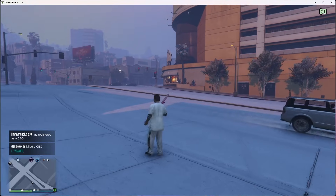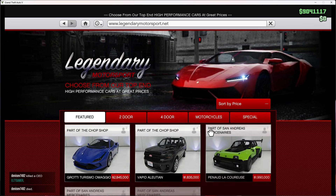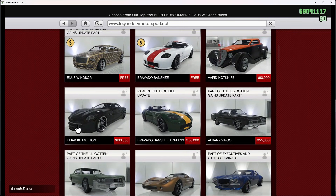So the first thing you want to do is open your phone and go to the internet. Then you want to go to Legendary Motorsport, go to the two-door cars, sort by price going lowest to highest, and scroll until you find the Hijacked Chameleon, which is $100,000.